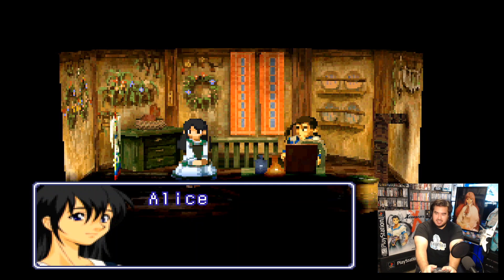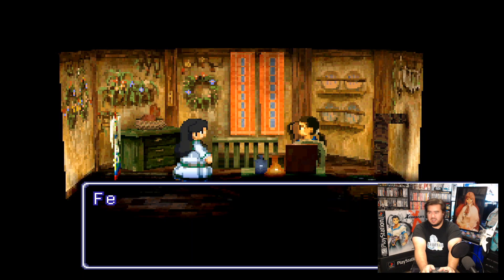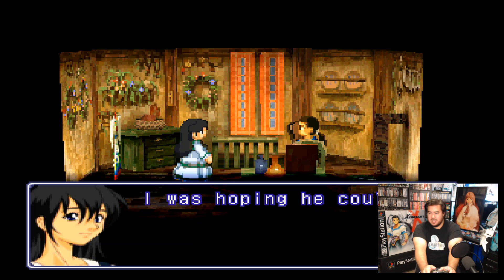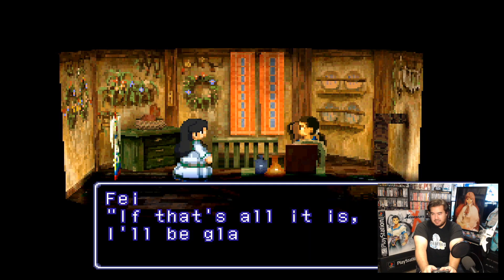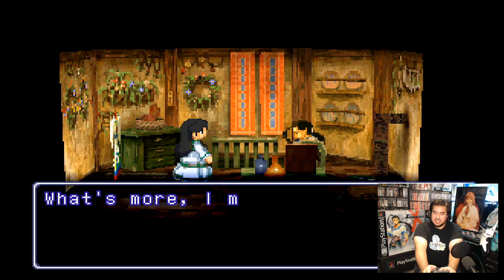Hey, Alice. What is it? Oh, nothing. Faye, have you seen Dan? Yeah, he's outside, bragging as always. Oh, that kid. I just told him that I had an errand for him to run. What kind of errand? It's for my wedding ceremony tomorrow. I was hoping he could borrow a camera and some lights from Dr. Uzuki up on the mountain peak. If that's all it is, I'll be glad to do it for you. Could you? It doesn't exactly make me feel comfortable having Dan handle such delicate instruments. Plus, I might have a chance to eat some of Yui's cooking if I go to the doc's place.